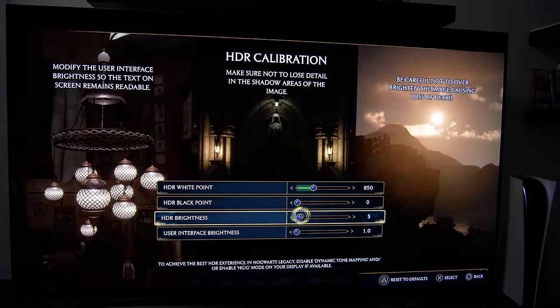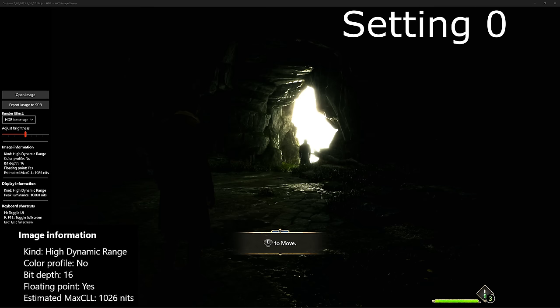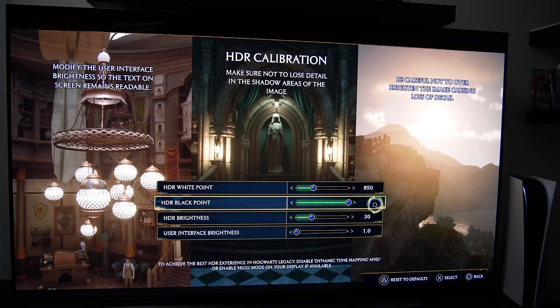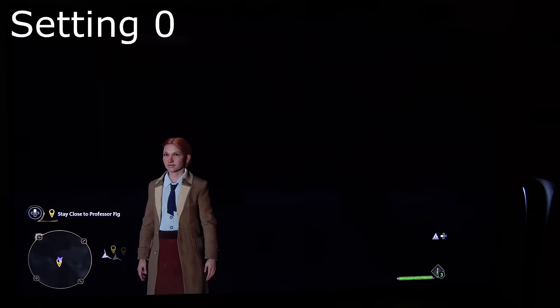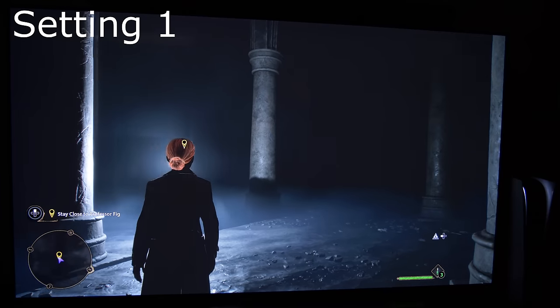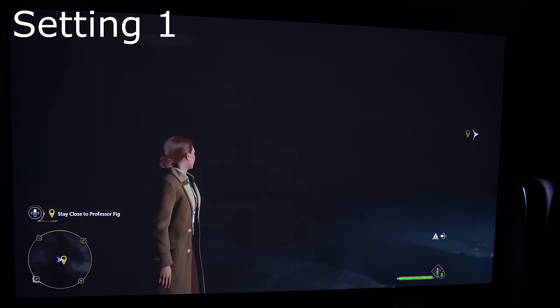For the HDR brightness setting, between 0 and 100 there's almost no difference in specular highlights or peak brightness — a very minor difference — so feel free to set it as you prefer. The standard factory setting is 25, which is a good starting point, though I found it a little too dark when using HDR. For the HDR black point setting, leave it at 0. I tested this on the CX, G2, and QN95B — increasing it by even one step produces elevated black levels.